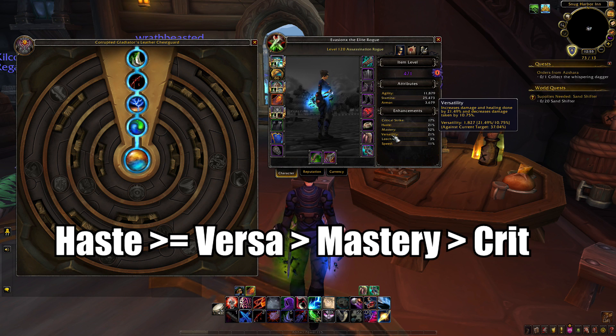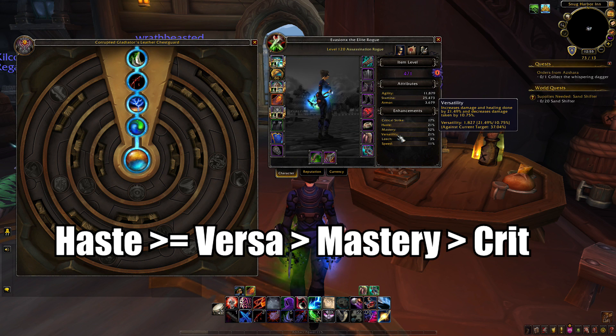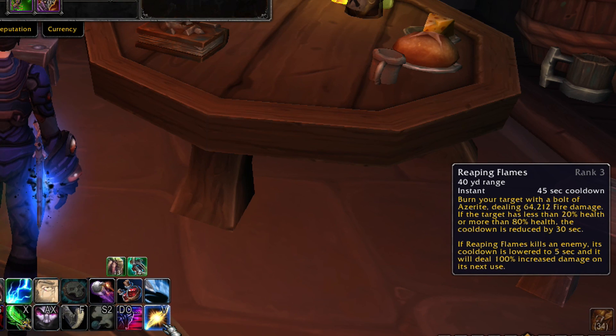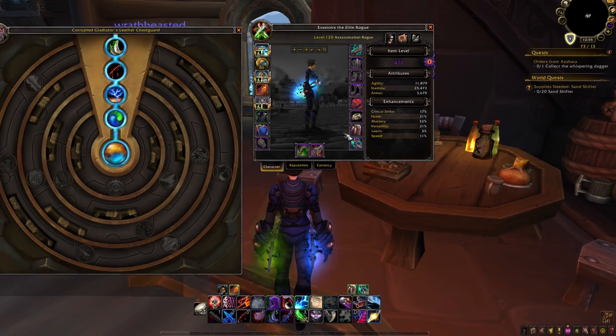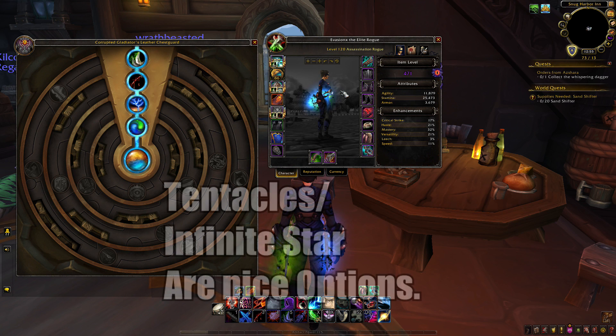For stat priority, go Haste and Versatility. Versatility is very powerful with all these essences — it scales really well and makes your Breath of the Dying hit really hard. For Corruptions, if you have a tentacle (either Void Tendril or Infinite Stars), both are very powerful in PvP. They have a 14-second internal cooldown now so they can't spam proc anymore. However, my number one corruption is Gushing Wounds — if you can stack multiple, the damage is really insane and very consistent.